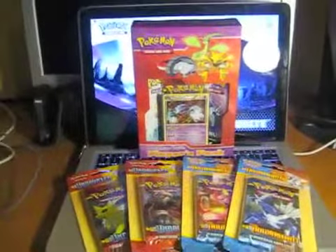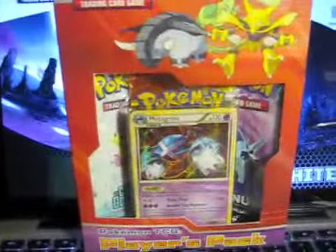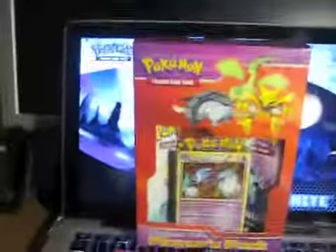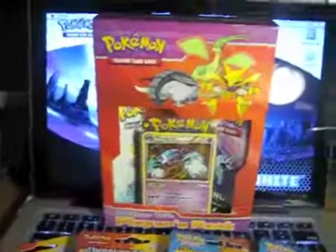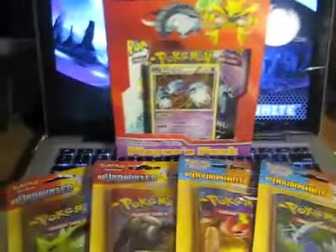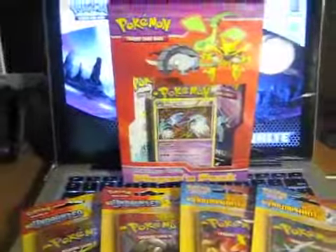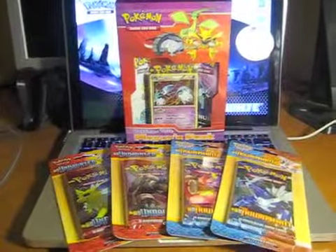So I got another players pack from Big W. Last one was a Raichu front one. This one is a Metagross from the Unleashed series, I believe. I also picked up two Undaunted booster packs and two Triumphant booster packs, so all up there are seven booster packs. We'll start with the players pack and go from there.